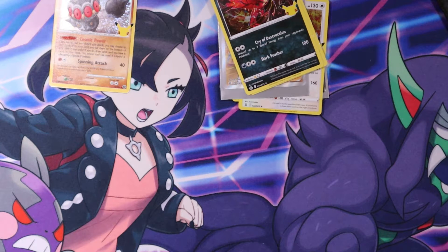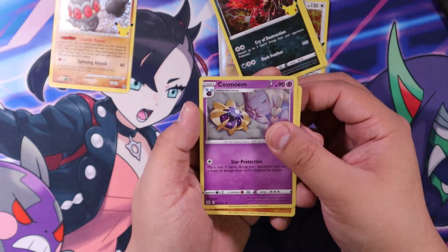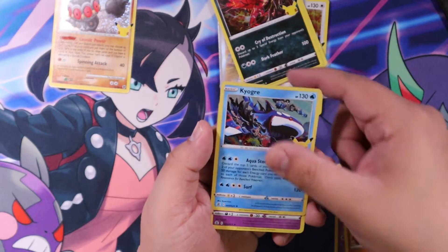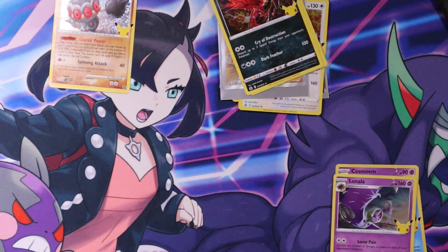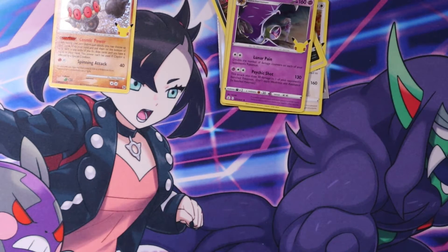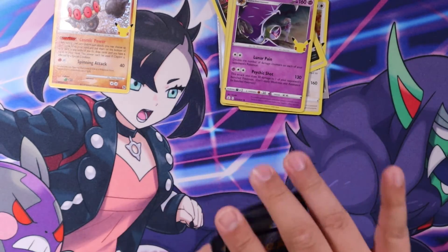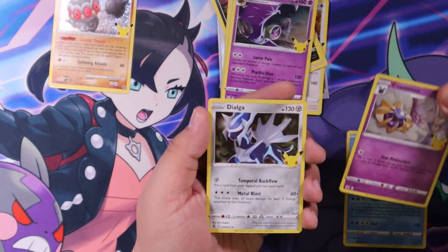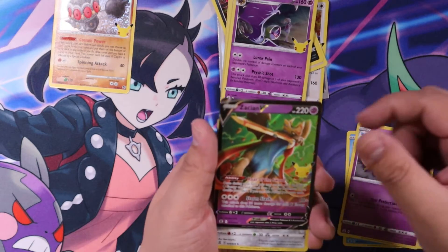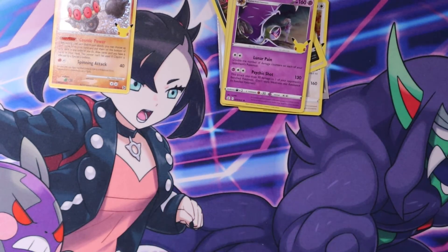Next Pack. Cosmoim, Groudon, Kyogre, and Lunala. And then code card. Let's do this little card trick — one, from the back to the front. Kyogre, Cosmoim. Whoa — oh, a Zacian V and a Dialga.